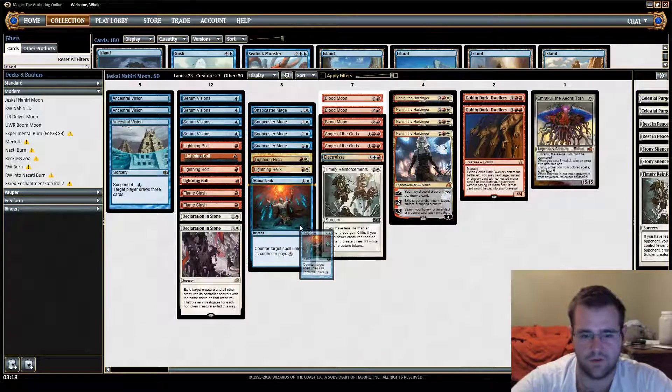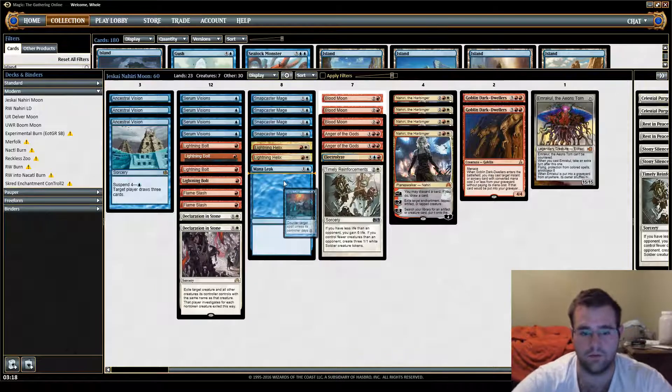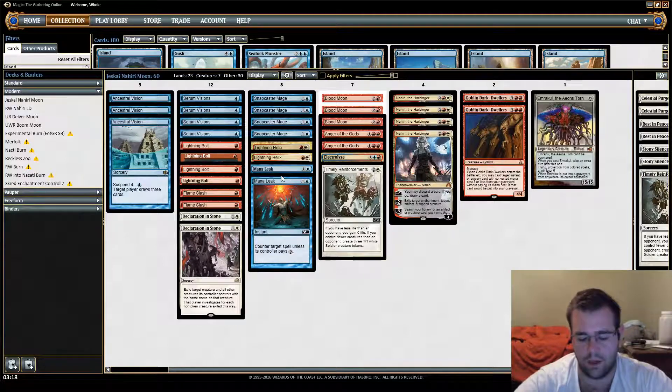Two Mana Leak is kind of interesting — these are my only counterspells in the whole 75. While I don't like counterspells, Mana Leak is pretty sweet as a tempo play. There are some decks that just have cards you can't deal with otherwise, especially pre-board, so I like having that somewhat of a catch-all. It's also very important against Tron and Scapeshift, who have ways to fight through Blood Moon. Especially Tron game one — they could just get Tron before you get Blood Moon, and post-board you'll really need interaction to slow them down or fight their Naturalize effects.